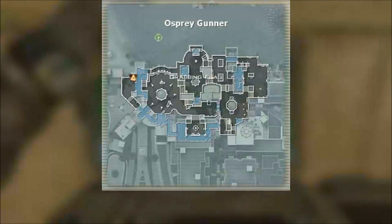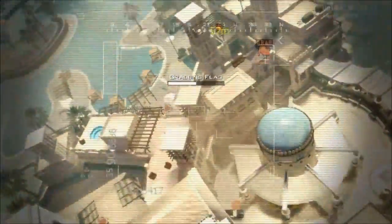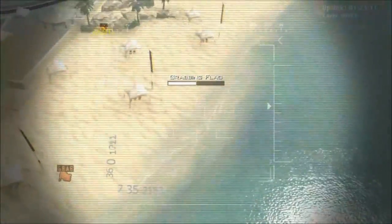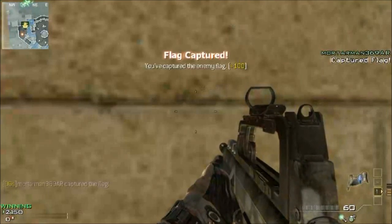As you can see here I called in my Osprey Gunner and I put it at the top left-hand corner of the screen out in the water. As soon as it starts to lower down, I'm going to tell my friend to run off the flag and it's going to raise me up into the air.